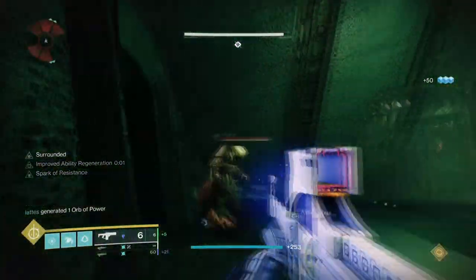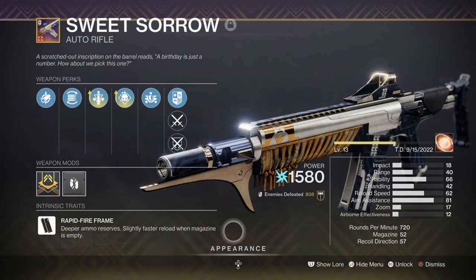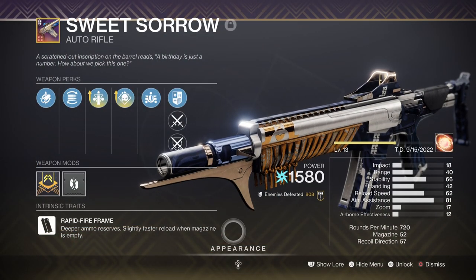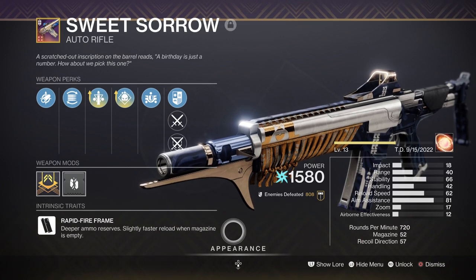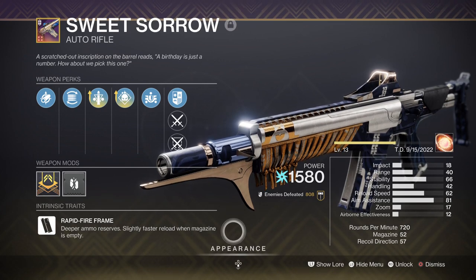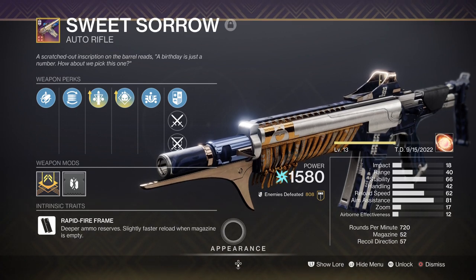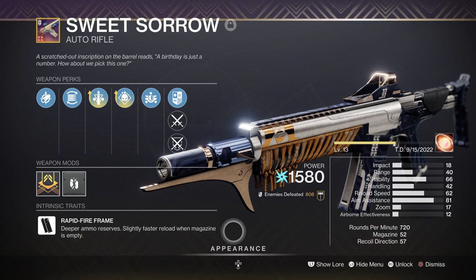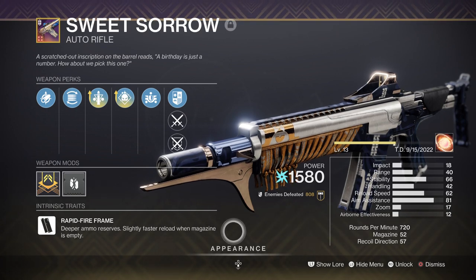For weapons, you have quite a few choices as any arc weapon works if you have at least one weapon with Demolitionist on it. Take my example — I have Sweet Sorrow AR with Triple Tap and Demolitionist, and it's one of the most effective arc ARs in game that everyone should have. Its high rate of fire is perfect for reducing combatants' health within a few seconds, and ease of use allows both older and newer players to master it quickly. With this perk combo it builds up grenade energy swiftly while acting as a good DPS weapon against bosses. The overall role of this weapon is to destroy arc shields and act as the main backbone for the build.